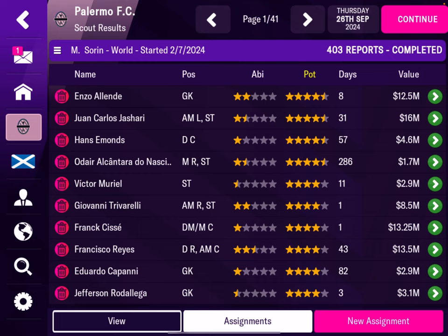You'll see some stars. This is already an advanced level, but when you start from the lower leagues, you get a lot of high-potential kids for little money — you can just buy them.